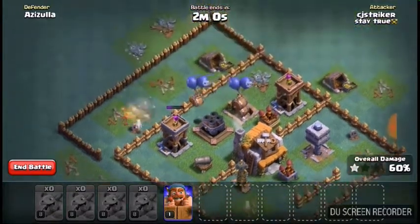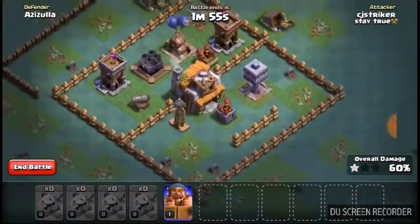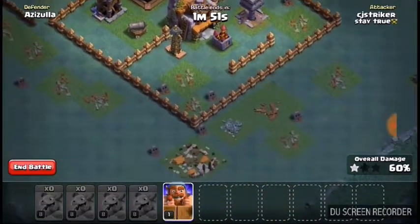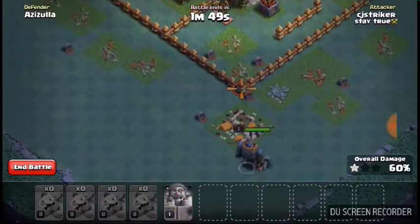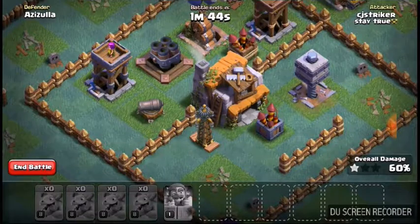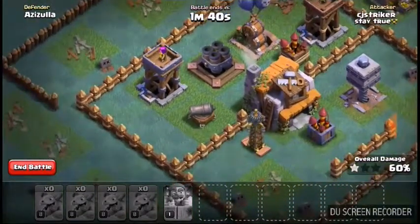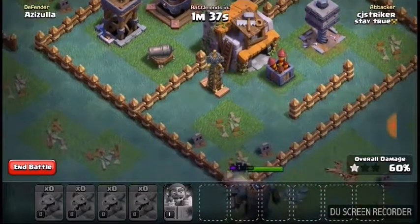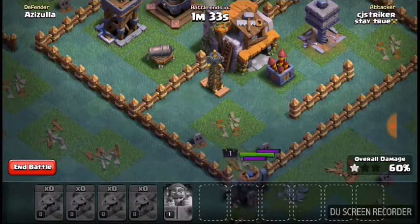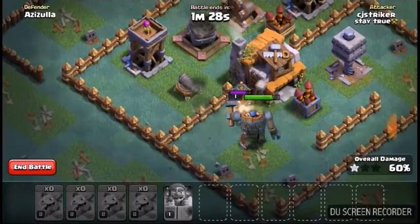No, I will not be able to take that Archer Tower out, but I'm guaranteed another building. I'm gonna go for it. Alright, so after I get that Tesla, the only thing that will be left to attack it is that Archer Tower, or two Archer Towers, the Mortar, and the Cannon. And the Tesla will attack it a bit, but if I have the ability, I will take it out guaranteed.